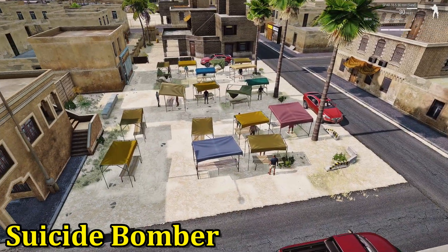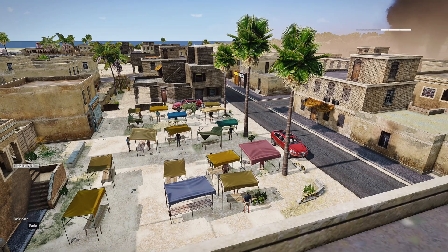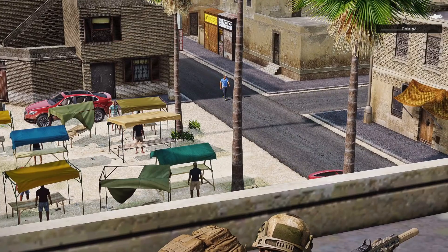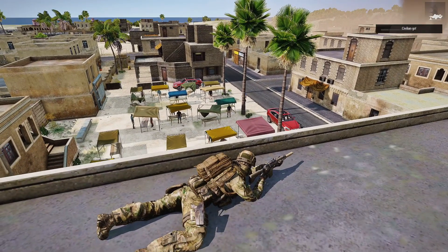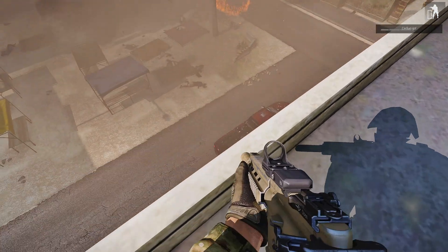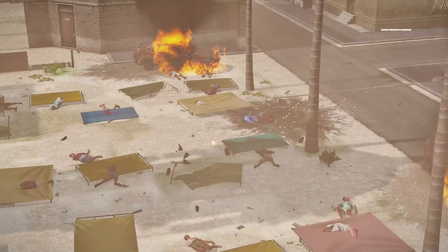Here I have a little marketplace set up with a bunch of civilians and cars just for ambience. For this one I have a civilian that's going to walk — civilian go. There he is, walking down the street. This guy is basically a suicide bomber and nobody knows it. He's going to run. That got damaged — it killed everybody in there. I didn't think those cars would be blown up too.